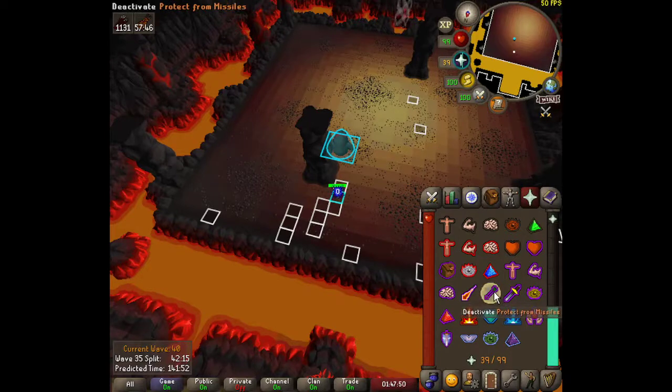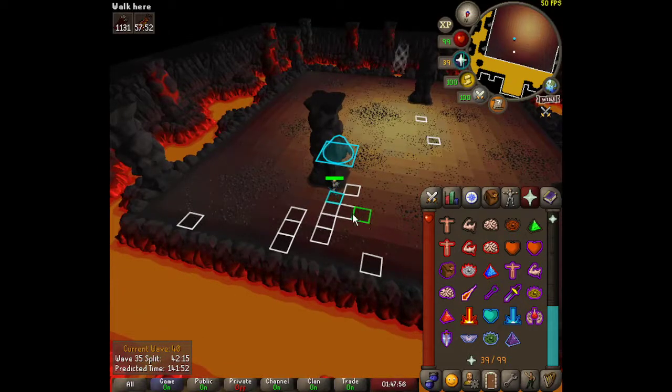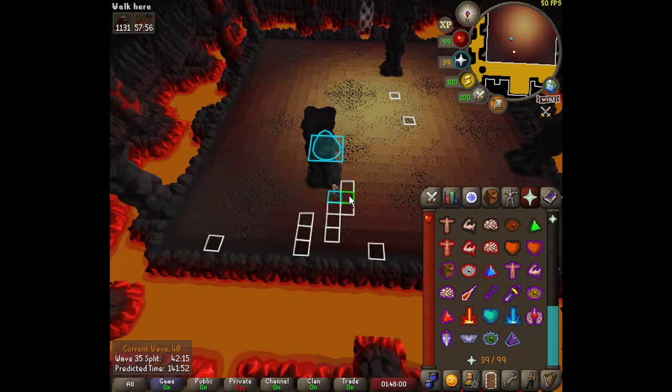The pattern is: on, off, pause, on, off, pause, on, off. So one tick you step out, and then the very next tick you're clicking one of your prayers — it could be Ranger or Mage — you click it on. Then the following tick you click it off, then you pause, and that's the cycle: on, off, pause.